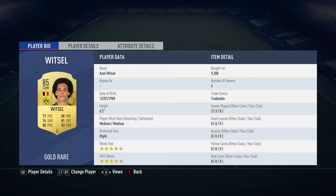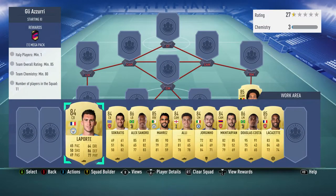The right back slash centre defensive mid is the 85-rated Witzel — not the 84-rated, make sure you get the 85-rated. Bought for 9,300, he plays for Dortmund in the Bundesliga and is from Belgium.